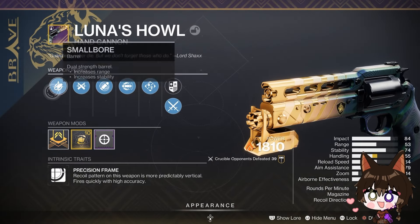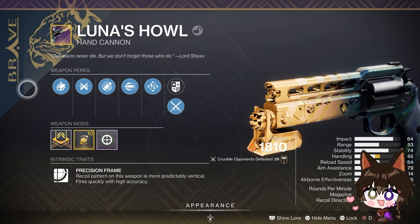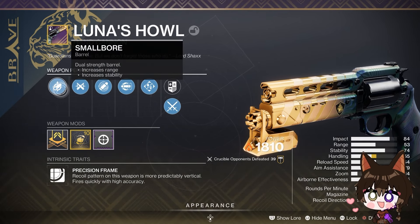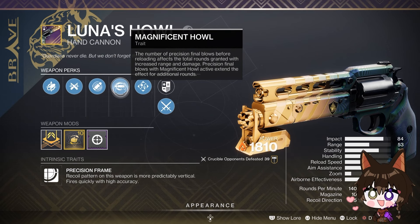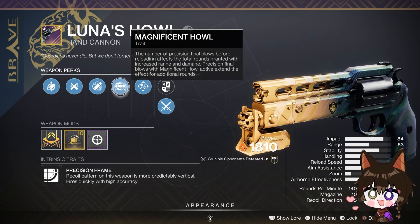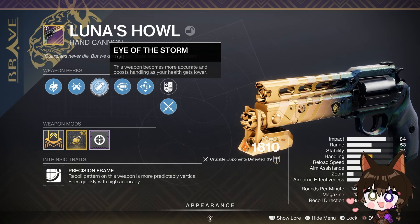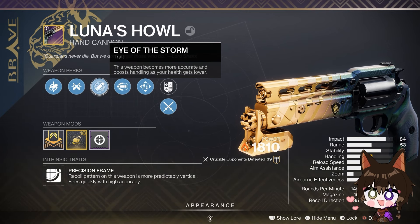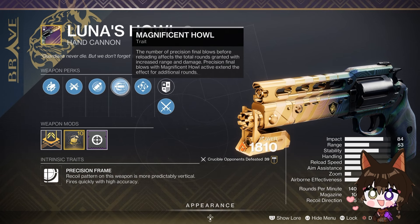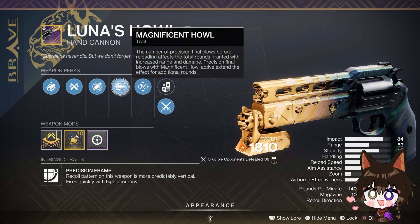This roll comes from Lord Shaxx himself after you complete the quest to be able to focus it in the Onslaught playlist. This roll comes with Small Bore, Ricochet Rounds, Eye of the Storm, and Magnificent Howl. As for a curated roll that comes from a quest, this one is actually pretty usable, but I know a lot of people that would say Slideshot over Eye of the Storm — I don't blame them, I just haven't had the time to farm for it personally.